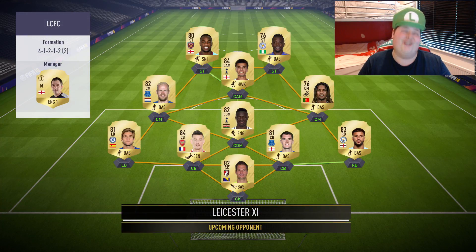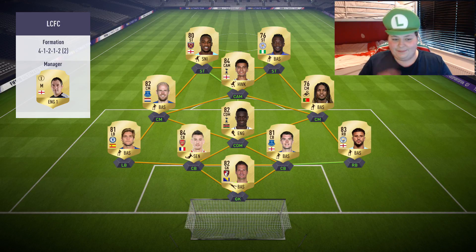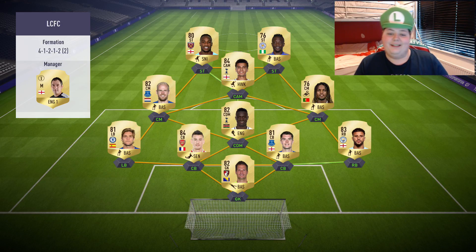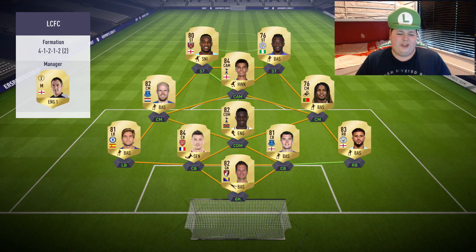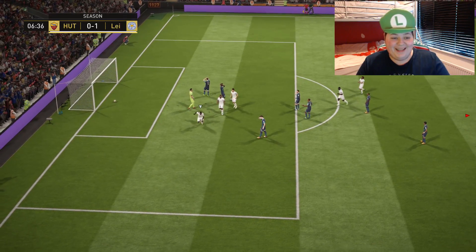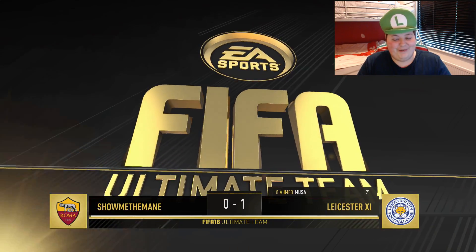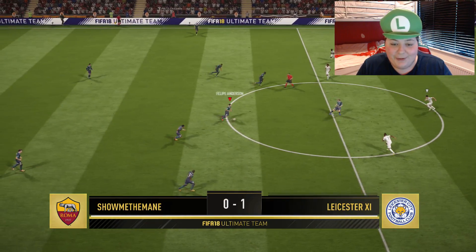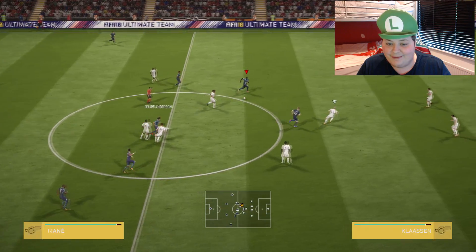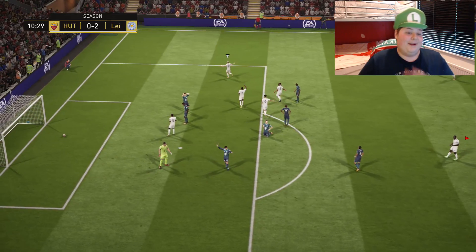Let's see what this guy has. Moussa and Toni — oh god. It's a pretty decent prime side, it's pretty pacey. Well, not super pacey, he doesn't have the fastest players in every position, but he has got quite a few fast players. It's hard to stop Moussa. I got caught just behind Moussa — he managed to turn me so my defender was caught behind him. As soon as that happens, you have absolutely no chance. This is gonna be a fun game.